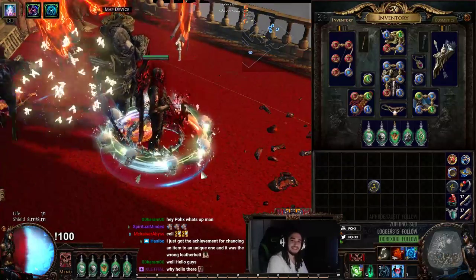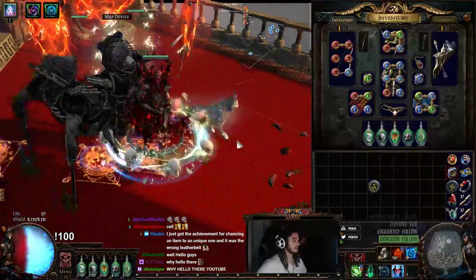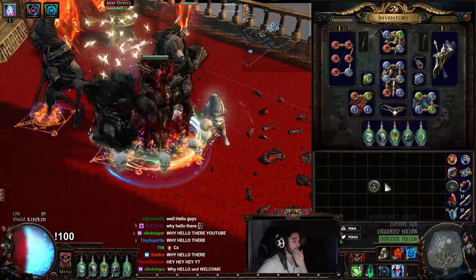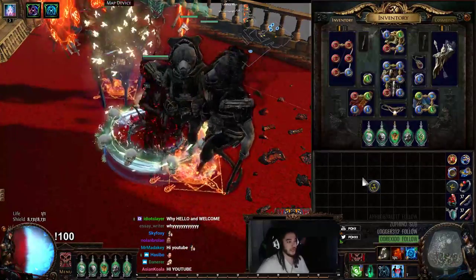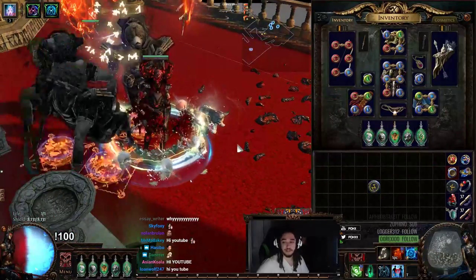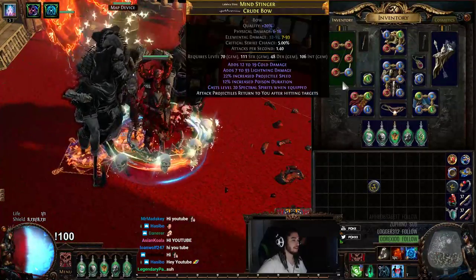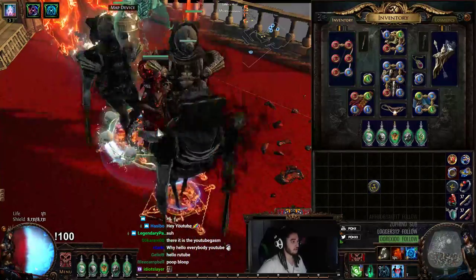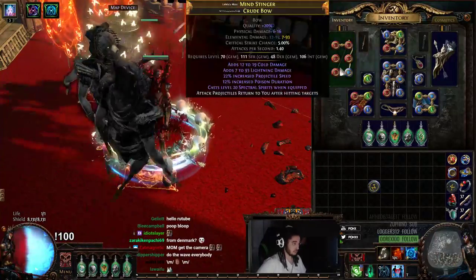Hi, hello and welcome everybody — it's Pox again. Today I want to bring you some updates with the summoner character I talked about in a previous video. I've done quite a few changes: I've messed around with Animate Weapon, Summon Raging Spirits, Skeletal Warriors, and Zombies. I've personally found this setup to be my favorite right now. I'm currently running with three Wickerman Specters and a six off-color crude bow with my Spectral Spirits — so this is basically a Specter slash Spectral Spirits build.